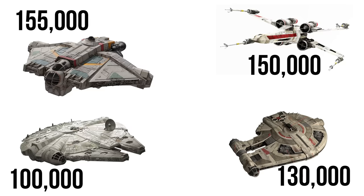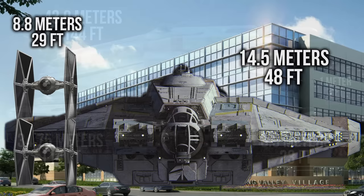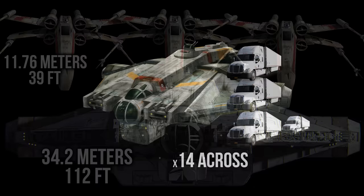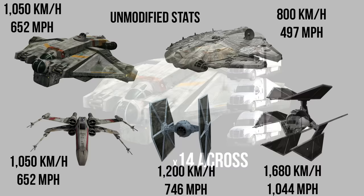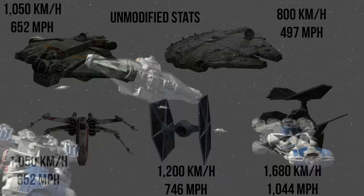It would cost 155,000 credits fresh off the lot, which is about one and a half times the cost of the YT-1300, and only 5k more than an X-Wing. At a length of 43.9 meters or 144 feet, it was about an A-Wing plus Java triplets longer than the Millennium Falcon. Being 14.5 meters or 48 feet tall made it taller than a four-story building, while at a width of 34.2 meters or 112 feet, it was about three X-Wings across. With a top atmospheric speed of 1,025 kilometers per hour or 637 miles per hour, it's right around the X-Wing and notably faster than the YT-1300 — that 200 km/h difference being the same gap between the X-Wing and TIE fighter.